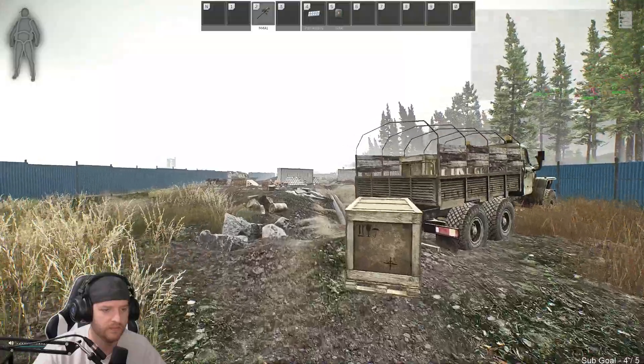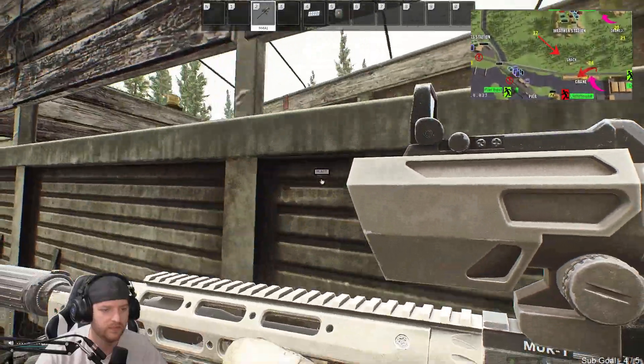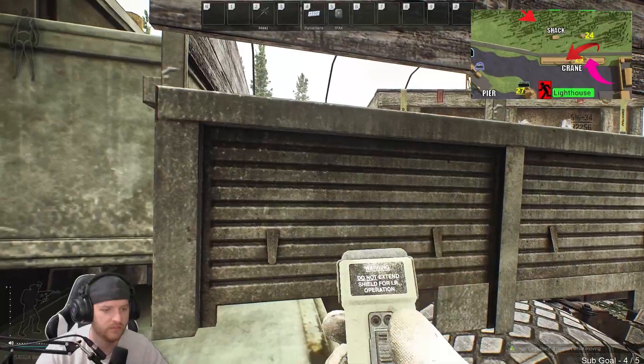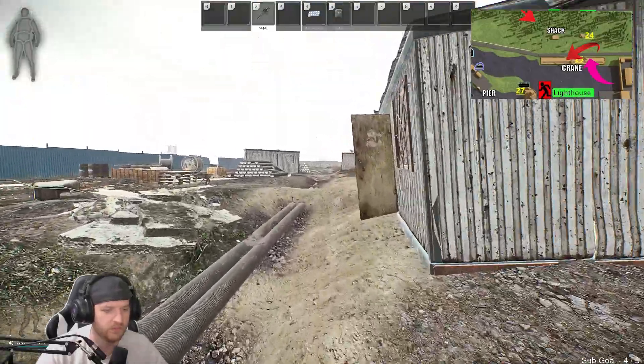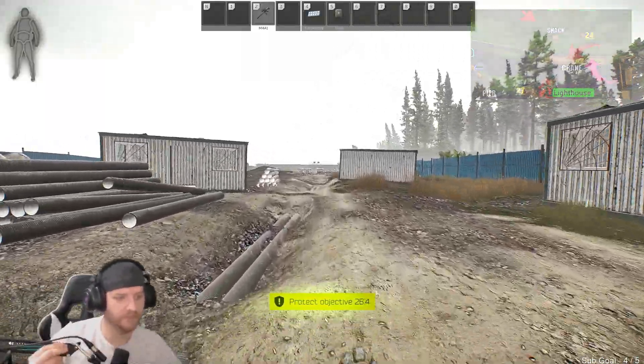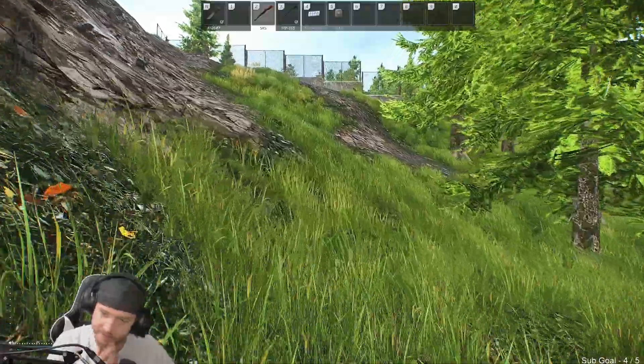For the first UN cargo truck, it'll be right here in the construction area on shoreline. I actually got a really lucky spawn and spawned right next to it. Keep in mind people can spawn really close to this — hopefully it's you and you get the sweet easy mark right here like I did.